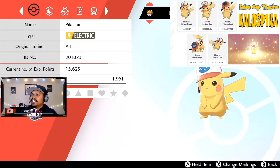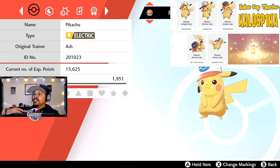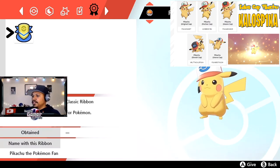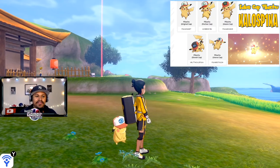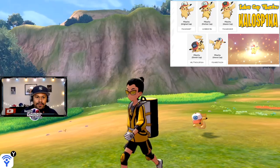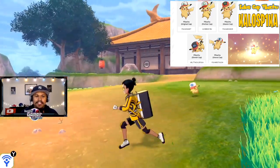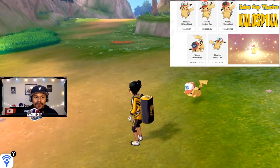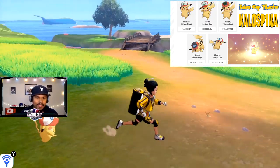Let me check the summary just to make sure — the original trainer is Ash, which is pretty cool. These Pikachus are connected to the anime; that's why they have the caps that Ash wore in the anime. As you can see, he also has the same moves: Thunderbolt, Quick Attack, Iron Tail, and Electro Web. He also has the Classic Ribbon, which is pretty cool. And like always, let's end with a quick walking animation of him in the Isle of Armor. It's the same animation as all Pikachus, but you can see the hat fully rendered on his little head — it's so cute.